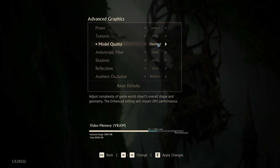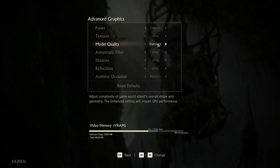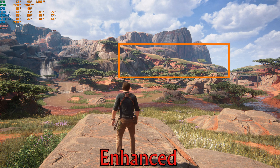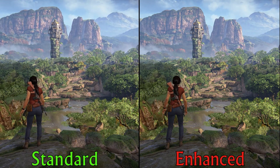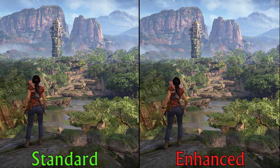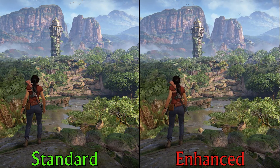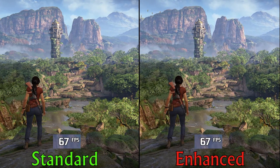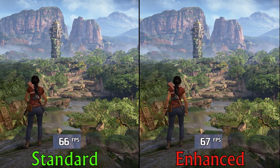Model quality offers two options to alter the quality of models at a distance. Like here, you can see that going from standard to enhanced makes these trees look more complete. But unfortunately, these settings only affect long-distance objects and it's very hard to notice any difference during normal gameplay. This is also reflected on the performance side, where both standard and enhanced perform similarly. So I recommend sticking with the enhanced option.